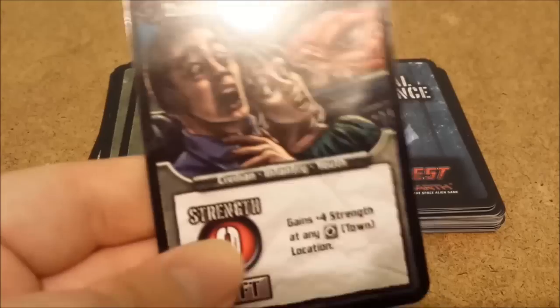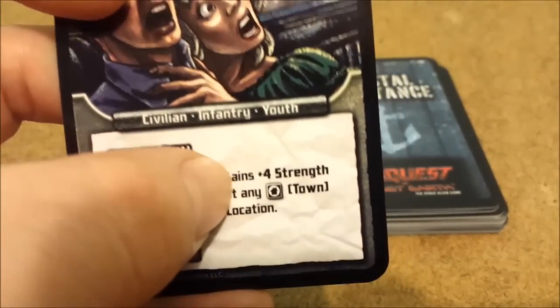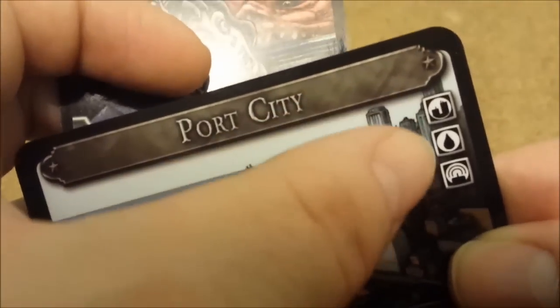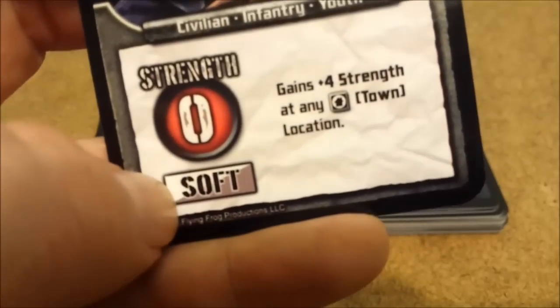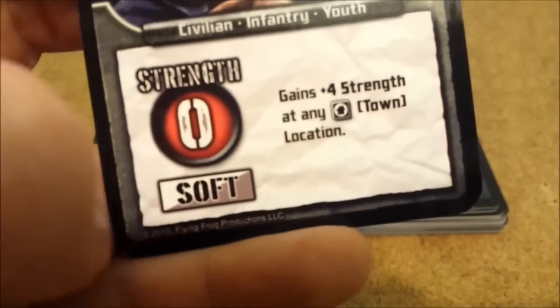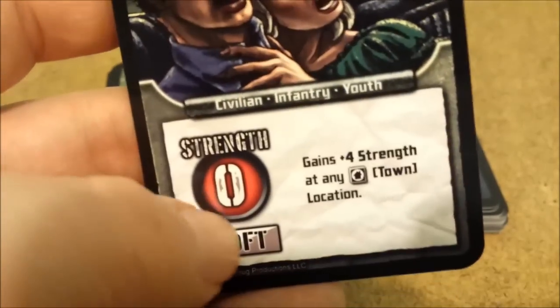Resistance cards break down as follows: the name of the card, the strength value you compare against your alien strength, and any special abilities. For instance, this one gains plus 4 strength in any town — compare the location type indicators to figure out what bonuses they get. You'll also see if they're soft or hard — soft means chewy to the alien, hard means crunchy. Some alien factions have special abilities depending on soft or hard, though it doesn't come up as often as you'd think.